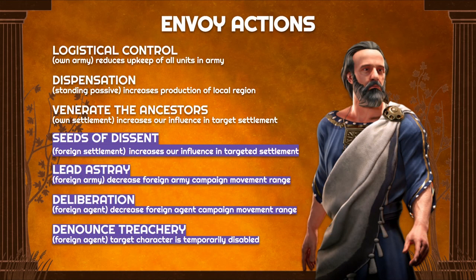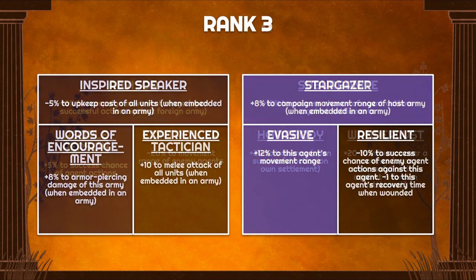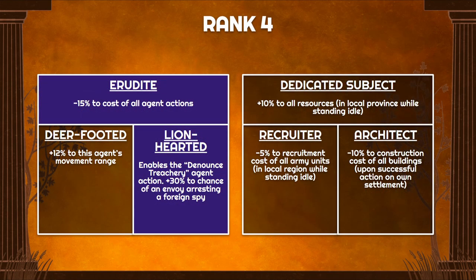Moving on to the final build option for the Envoy — the offensive frontier Envoy hunting down enemy agents and enemy armies. I don't prefer this build; I think the Envoy is designed for embedded discounts or increasing income by standing idle. But if you want to use your Envoy offensively, this is how you'd build it. From rank 2, Advisor and People Person again — increased success chance for all actions, reducing movement on foreign armies. At rank 3 you want Evasive to increase your own movement for hunting down agents or armies. At rank 4, a 15% discount to all action costs, plus Denounce Treachery with a 30% increased chance to arrest foreign spies — quite core to this build.